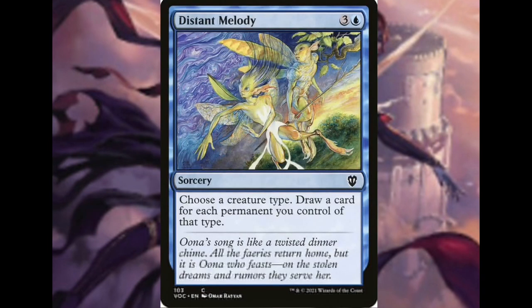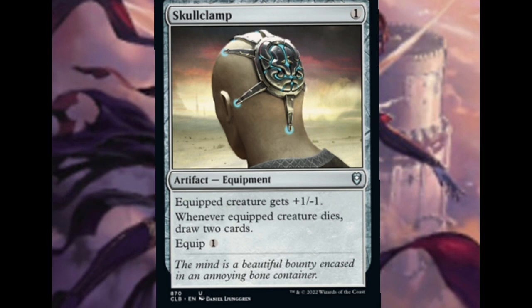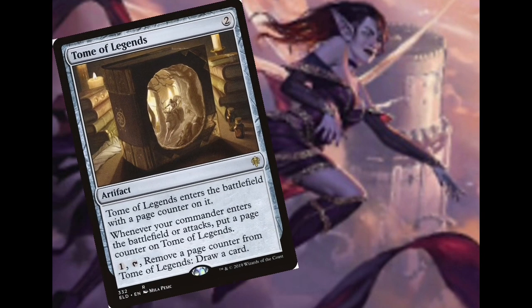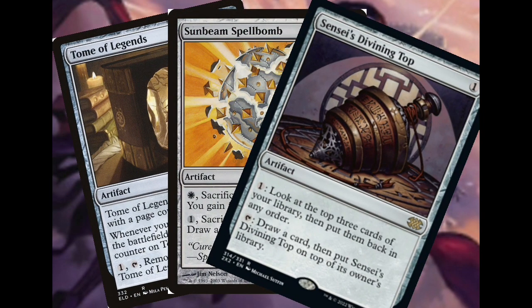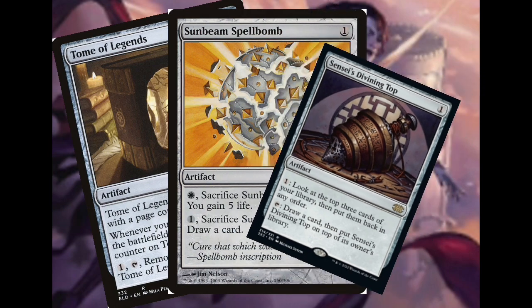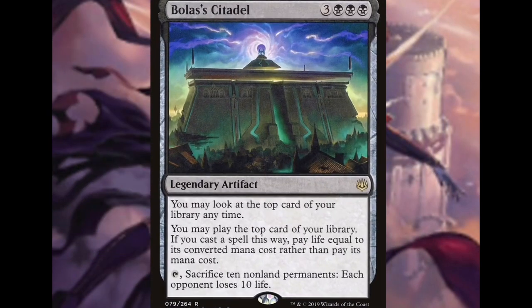Speaking of card draw, Distant Melody is gonna net you a card for every Fairy that you own. Skullclamp is another all-star in this deck because you get to equip those Fairies, killing them, and you get to draw two more cards. Cards like Tome of Legends, Sunbeam Spellbomb, and Sensei's Divining Top will not only draw us cards, but they'll let us manipulate the top of our deck so we can get rid of those pesky lands when we get to Bolas' Citadel.